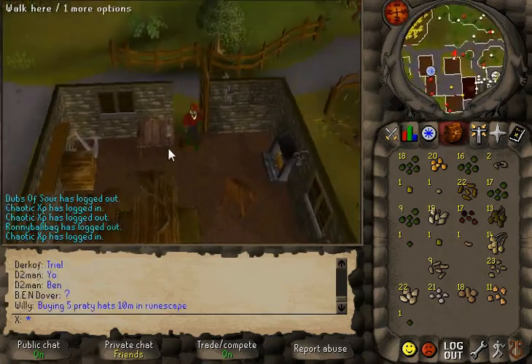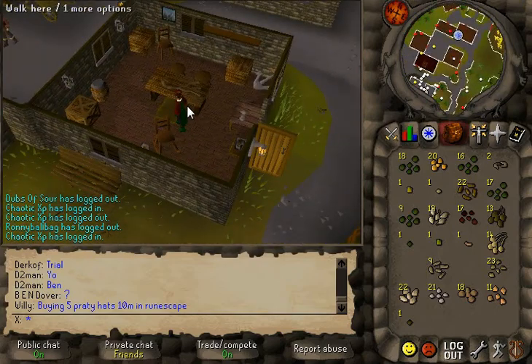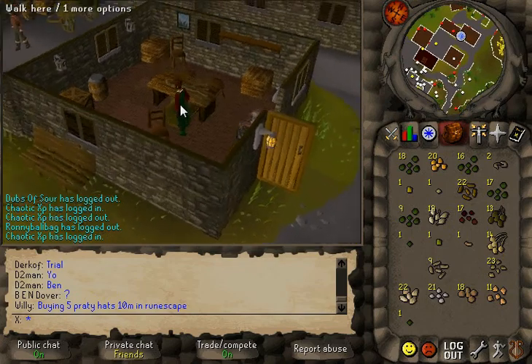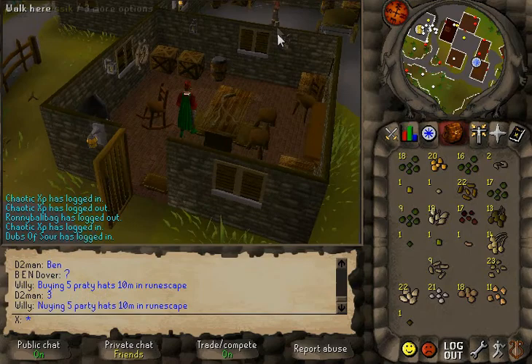This is currently Ned's house. Ned is the NPC for the Dragonslayer quest. He's also missing. He's the guy that helps you get to the city.